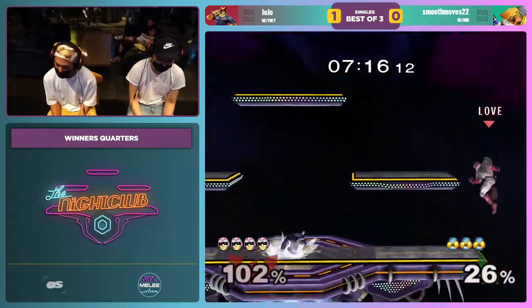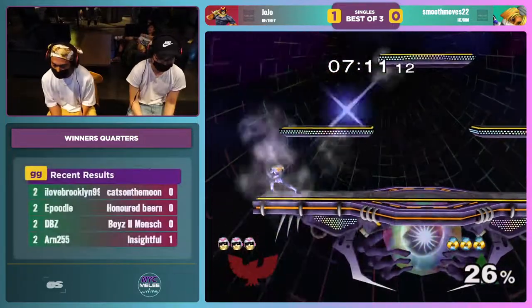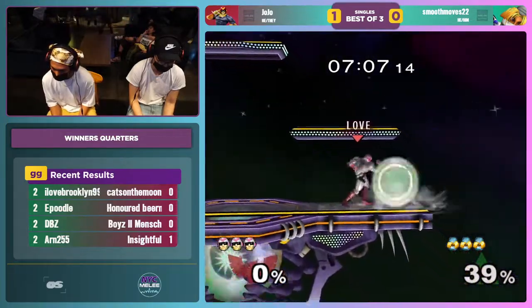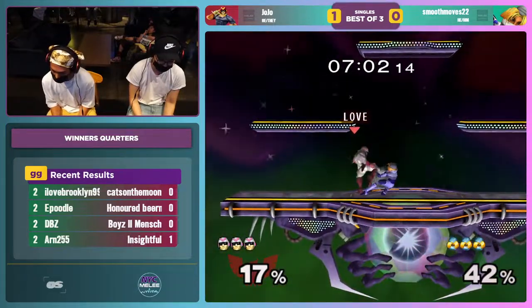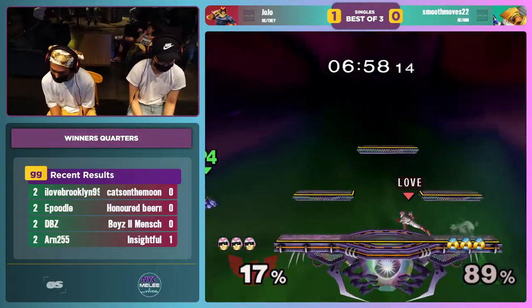He's kind of throwing himself off the stage. Solid edgeguard. Smuggers will need pretty large conversions like what JoJo is doing. The defensive gameplay — ASDI'ing up there, or just Smash DI'ing up there.